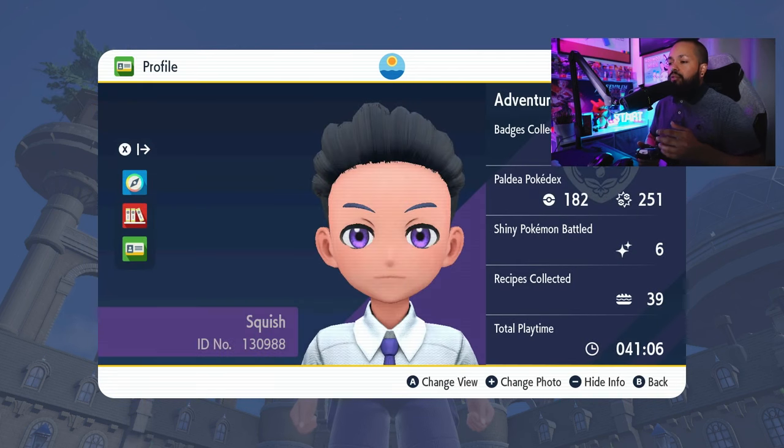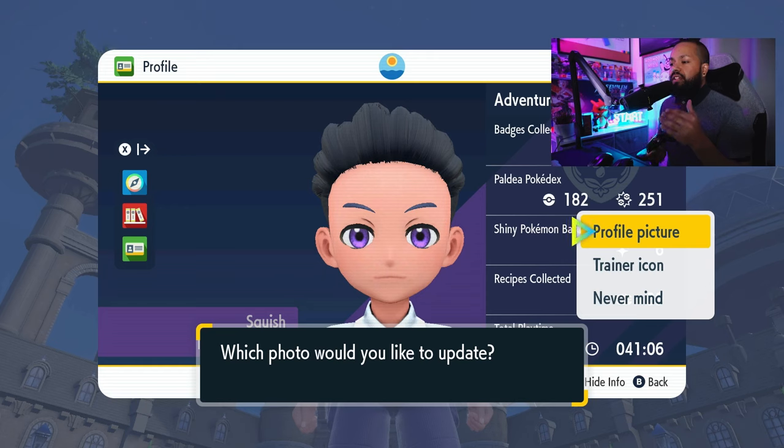When you're in Profile, you have your defaulted picture. You can return to this at any time as well, so if you decide that you don't like your picture, no problem — you can default back. The thing to know is you have your profile picture, which is what you'll see in game, and then you have your trainer icon, which is what others will see when you are playing online, like during raid battles and stuff like that.